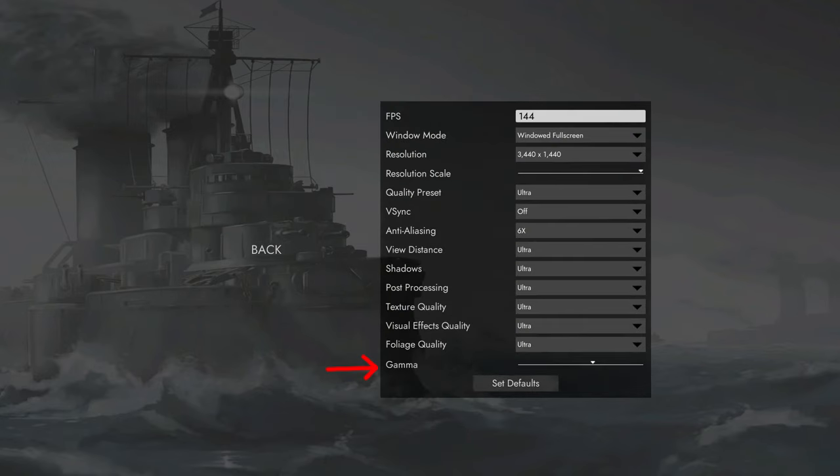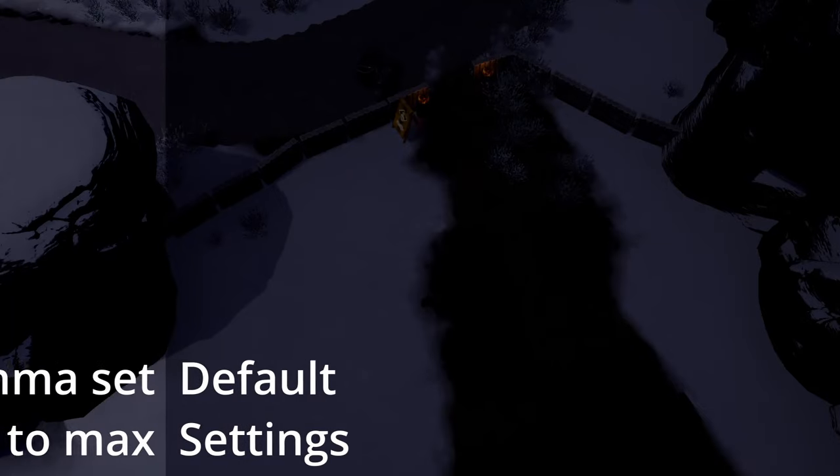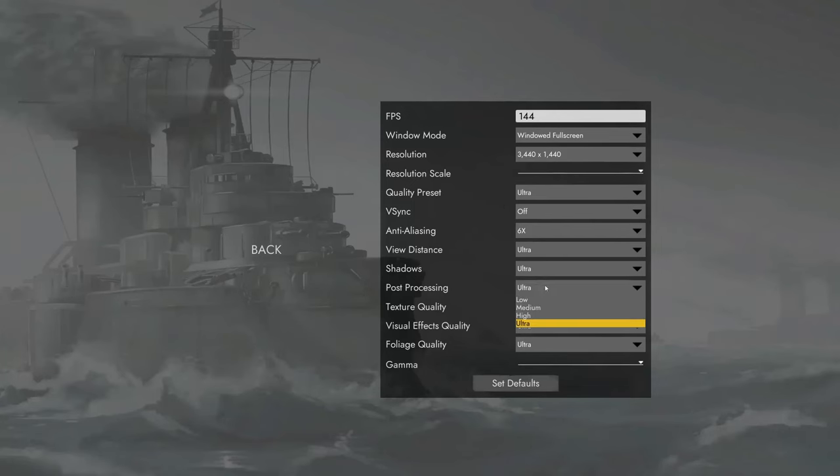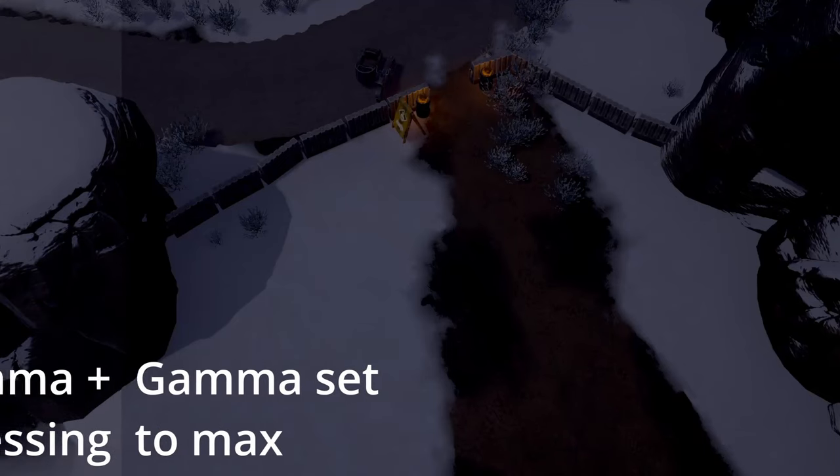Here is the Gamma and Post-Processing settings. For Gamma, increasing it to max makes this difference. And for Post-Processing, changing it to Low makes this difference.